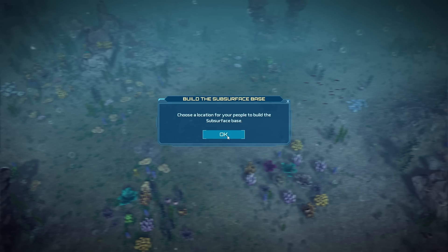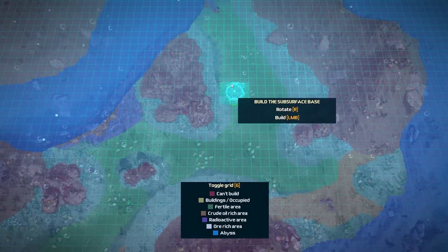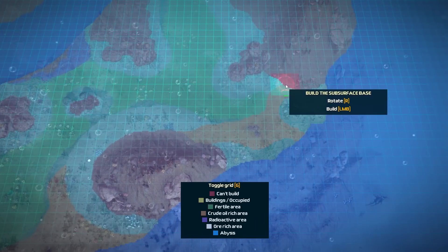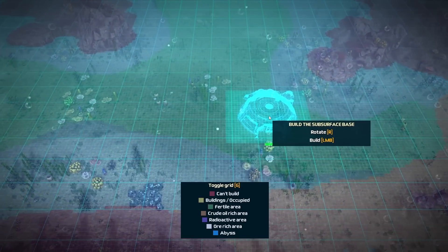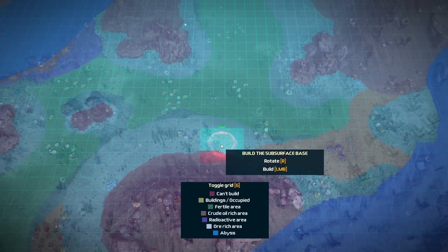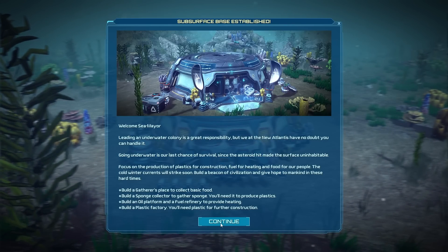Choose a location for your people to build a subsurface base. This is looking nice. We have a nice green area here. There's the area down here that's rich with crude oil — this is going to go all American real quick. So let's flip that around. We can put it right about here, right next to that mountain range.